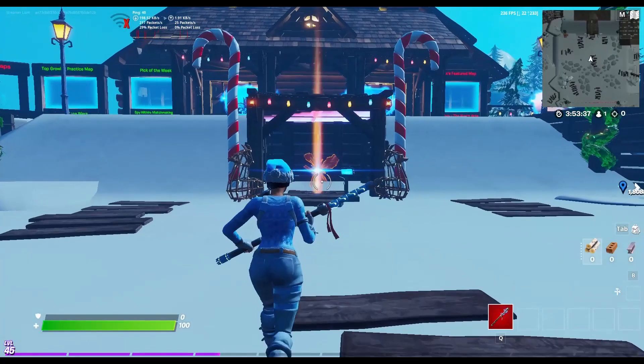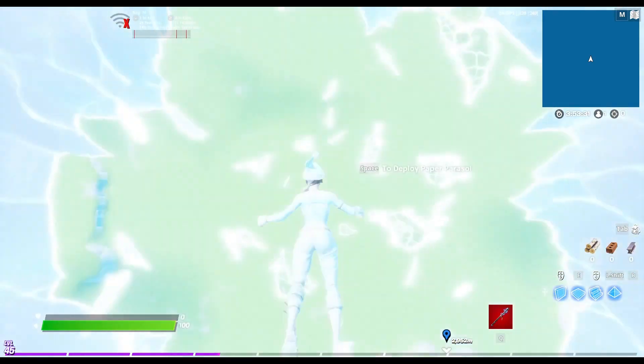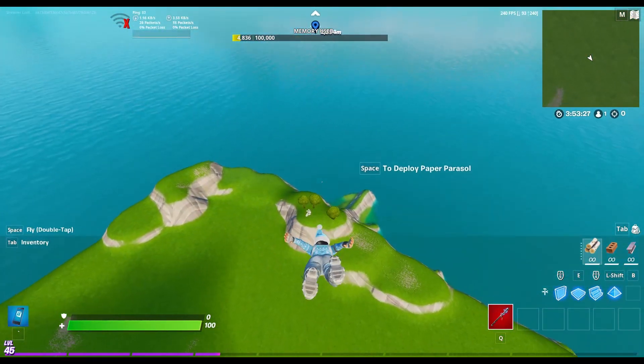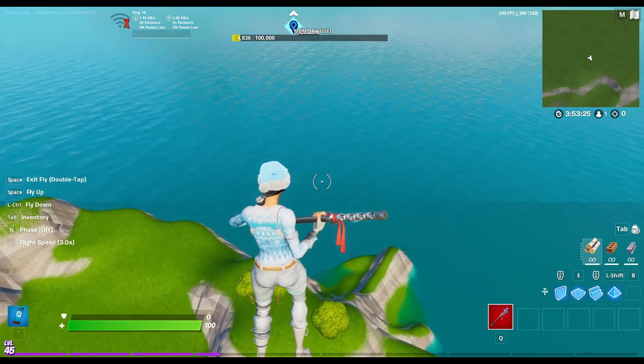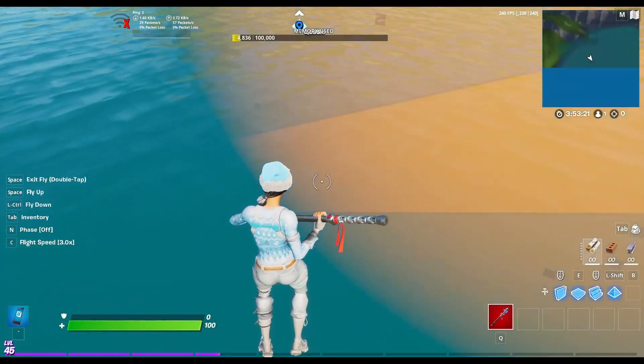And you want to go into the map that you want to get the mythic charge shotgun in - you can go into your own island to do this. Then you want to go to the edge of the barrier, so just fly to the edge of the barrier real quick.